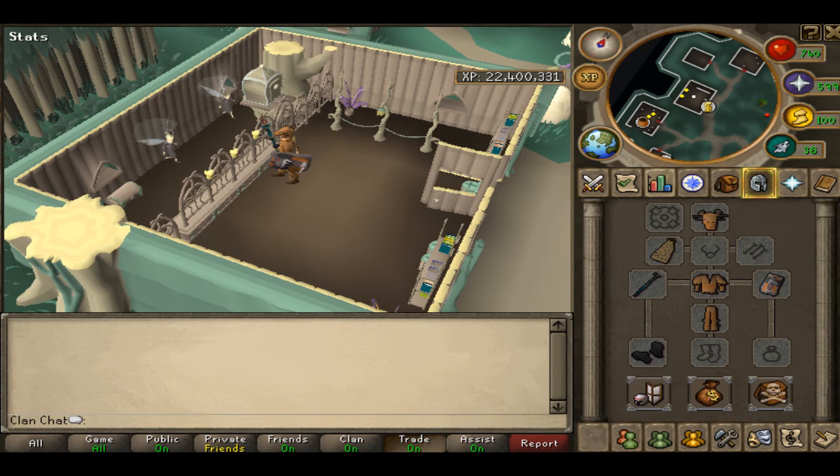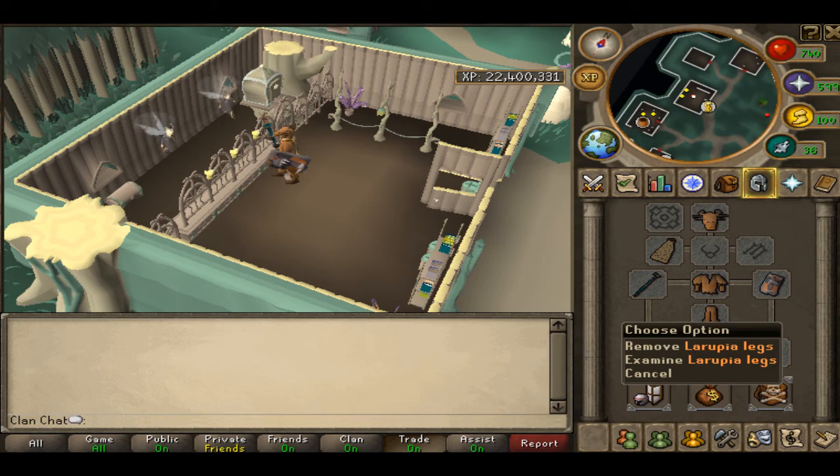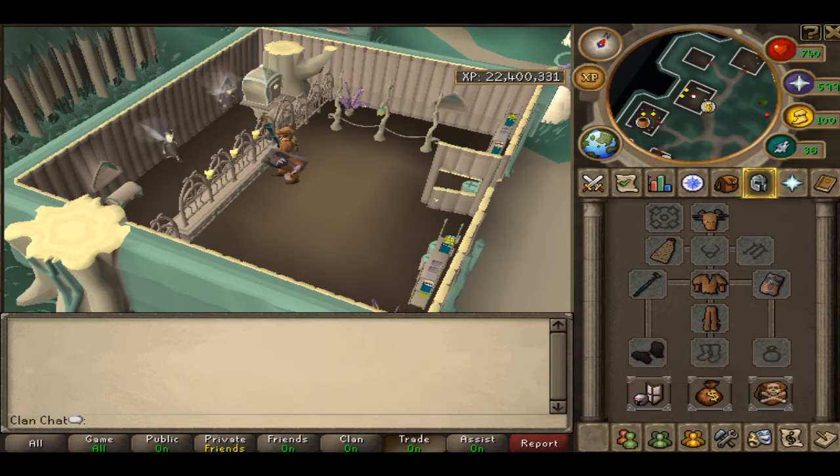Here's what your armor setup is going to want to look like: full Larriper or Grak, Draymond or Lunar Staff if you haven't completed Part 3 of the Fairytales, Spidey OK, Gloves of Silence, and a decent shield as the Graks can actually do damage to you at lower defence levels.